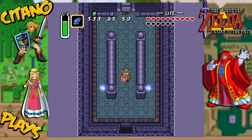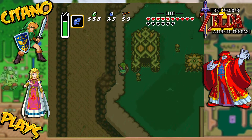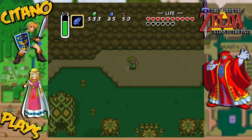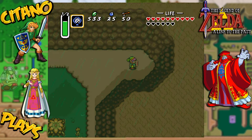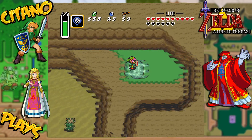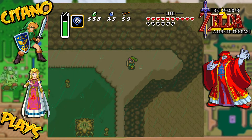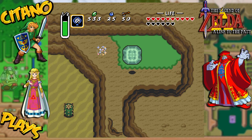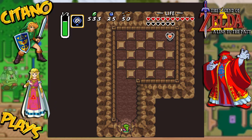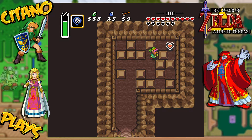So now we've collected a total of two pieces of heart today and we still have one more to collect. It's also located up here - charge all the way up here and then use the magic mirror. As you can see there was a big rock there - open this up here and we can go down, and there's another piece of heart waiting for us. There we go!